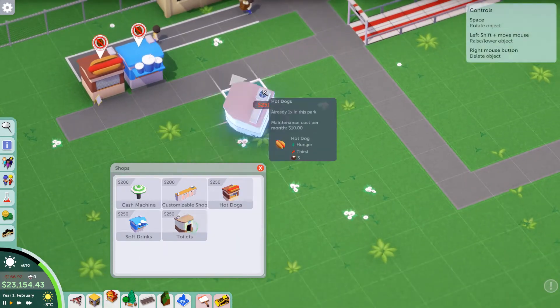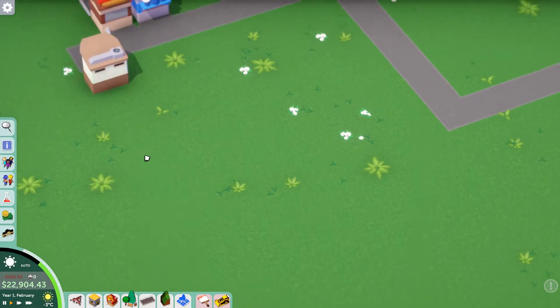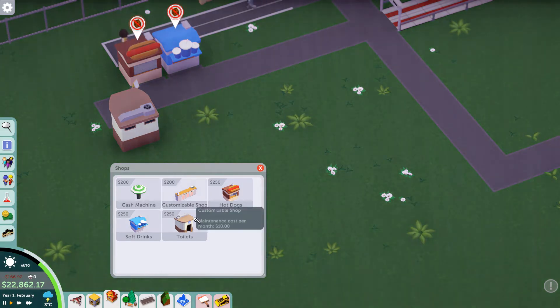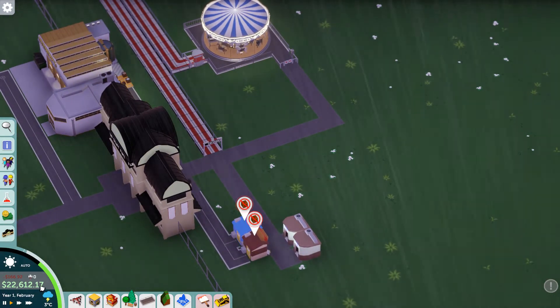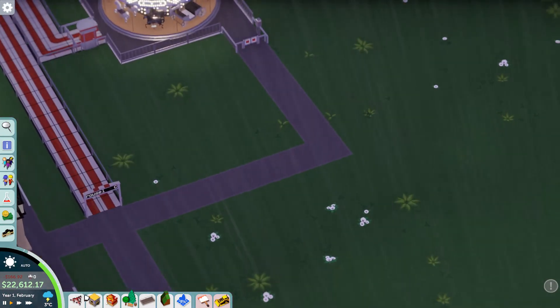And we'll also get some toilets, because those are always good. We'll put the toilets there. And cash machines and customizable shops too — I'm not going to be using those yet. So we have to keep an eye on money; we have $22,612 and 17 cents right now.